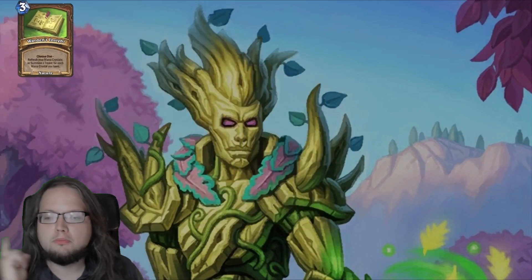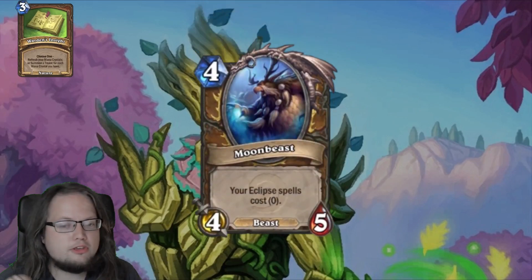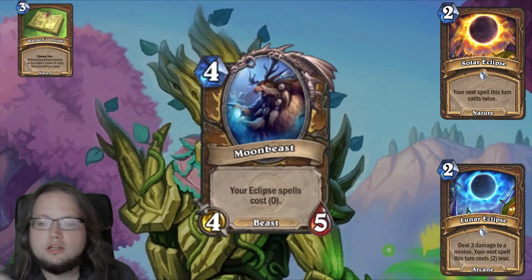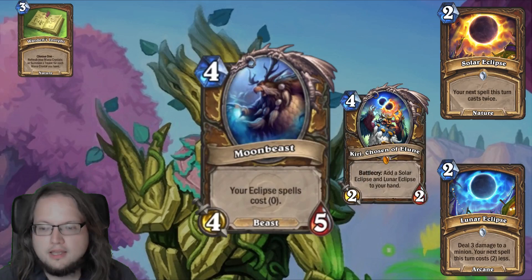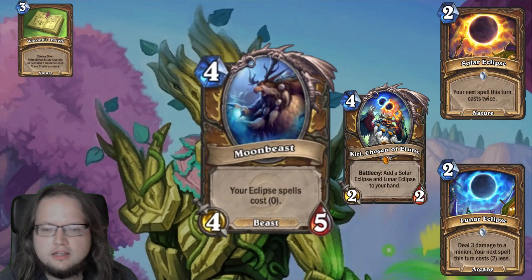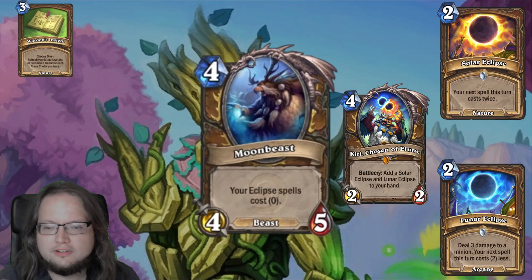The second treasure is Moonbeast — a four-mana 4/5 beast with: your Eclipse spells cost zero, including Solar Eclipse and Lunar Eclipse. You can generate more with Kiri, Chosen of Elune, but please don't. This is kind of pointless since it starts out merely okay and then gets worse as your run progresses, because your deck's Eclipse density decreases. Do not pick this.